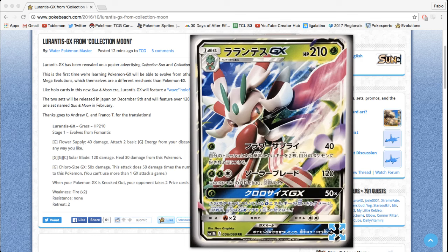210 HP for a stage one, which is also very interesting, as we originally thought that GX Pokemon would only be basic Pokemon, kind of like the EX Pokemon that are currently out. We had only seen Solgaleo GX, then Lunala GX, and then Snorlax GX. But this is the first time seeing a stage one Pokemon GX, which is Lurantis.